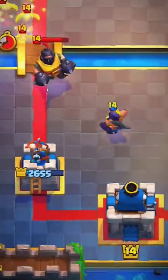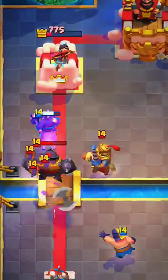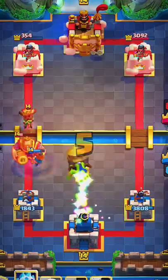If you don't have the right cards to support an Executioner from Mega Knight, but you have a hog, then place the hog so that MK does not damage him during the jump and he gets a hit on the tower. Well played.